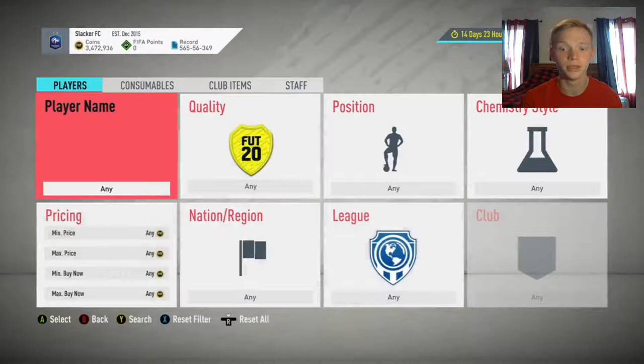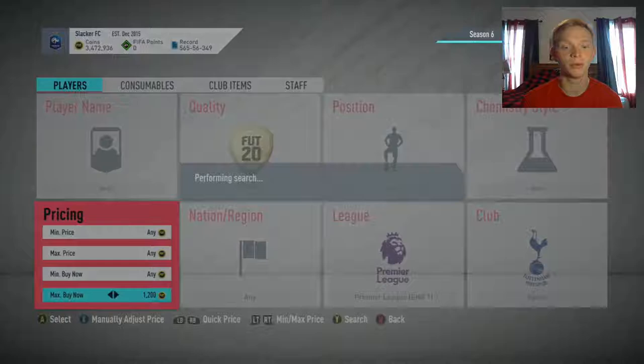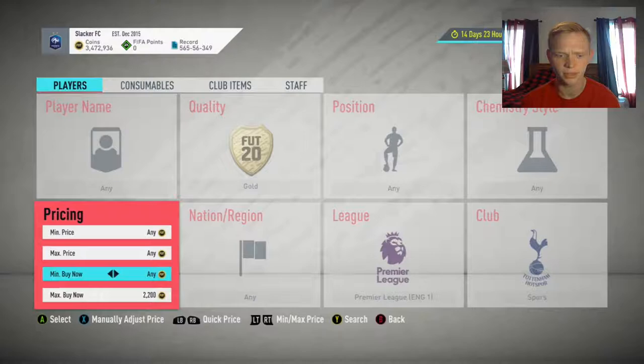The first one is Spurs and Liverpool. So for Premier League Spurs gold, let's see how much these are going for. They're settling around 1,200 to 1,300 coins. So your first filter is these gold Spurs players at about 1,300 coins. You're going to snipe these at around 1,000. It really does depend what player you get to decide how much you can sell them for.